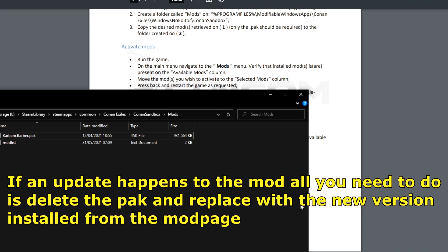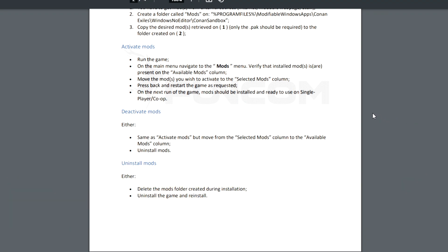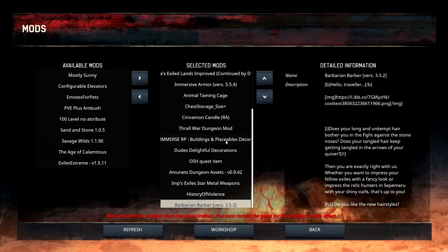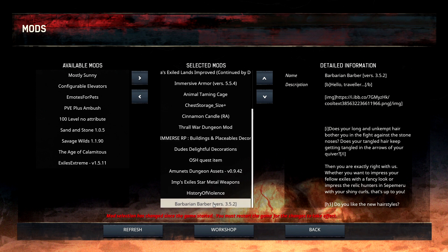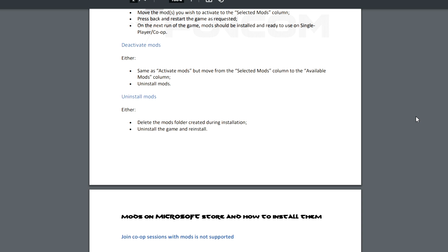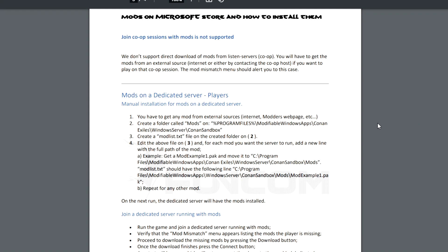Then drag, drop, or extract your pack file into that Mods folder — it's as simple as that. Don't worry about the modlist text file for now. Run the game as usual, then go to the mod menu on the main menu. Make sure your mods are in the available mods column, move them to the selected mods column, then restart the game. To deactivate mods, move them back to the other column or delete the pack file from the folder. Note: in co-op, your friend must do the exact same process manually — automatic mod downloading will not work this way.